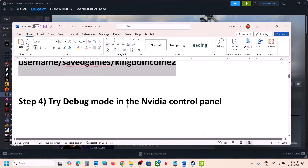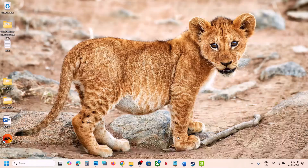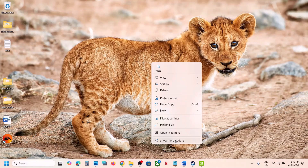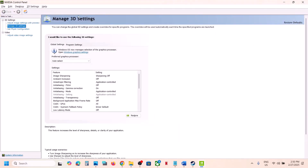The next step is to try debug mode in the NVIDIA Control Panel. Go to the desktop, right-click, select Show More Options, and click on NVIDIA Control Panel. Once it's open, at the top click on Help, then click on Debug Mode, and then launch the game and check.